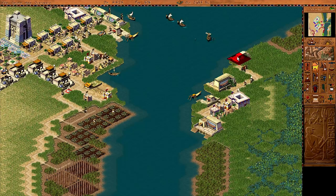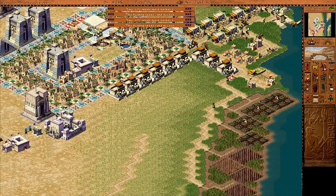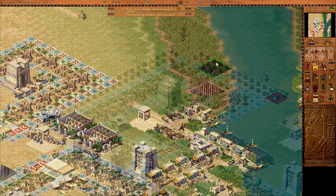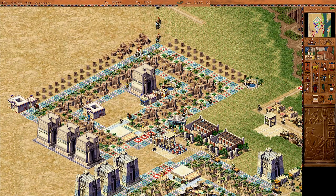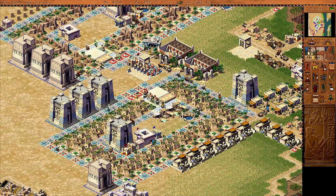I can put down extra fishing wharves here — just another two — to get a bit more fish over onto this side. It does seem like we're not producing as much food as we need. Perhaps I can put down a few more chickpea farms on this side. I'm really short on employees right now by 200 people, so I'm dropping down some temporary housing on the outskirts while I get my industry going.